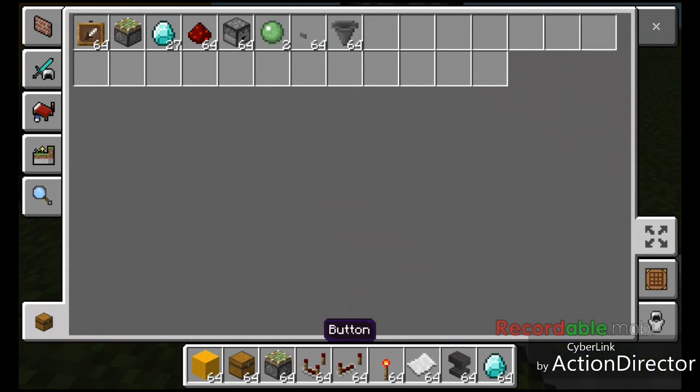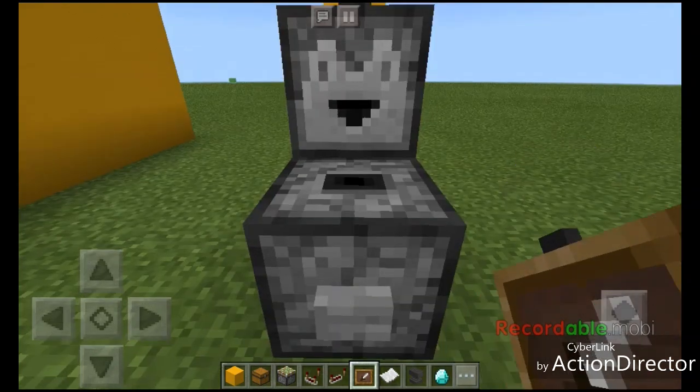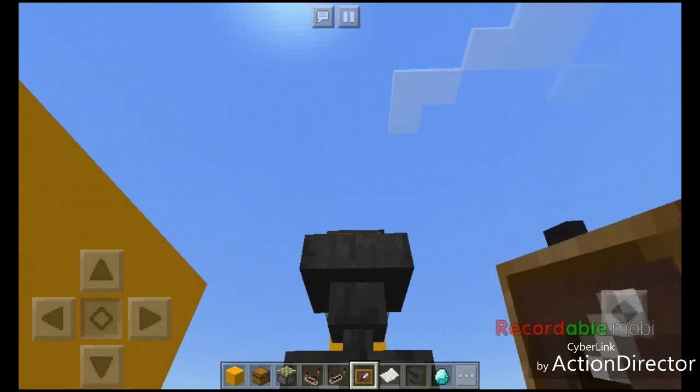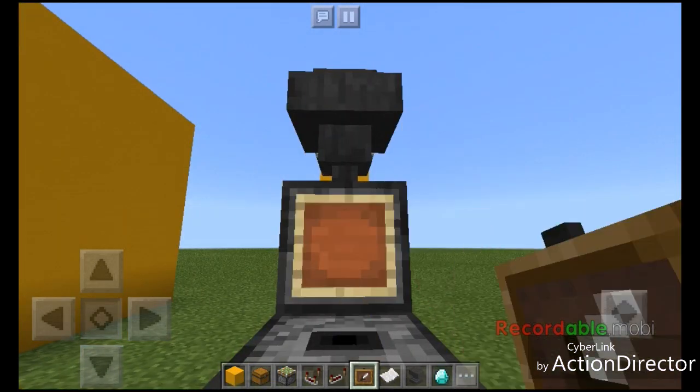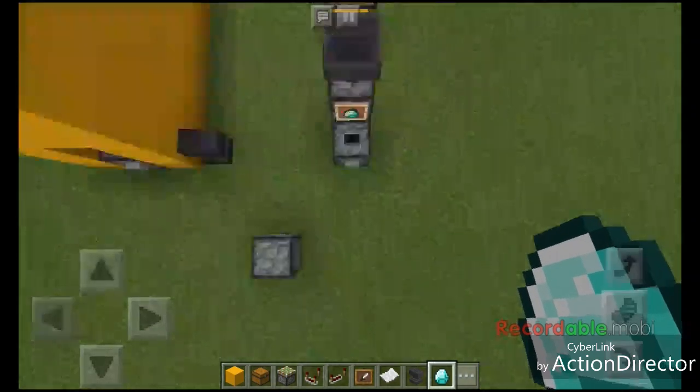The ATM card is made using the anvil. Put the item frame in the dropper — to do that I will be sneaking again in here — and put the diamond on.